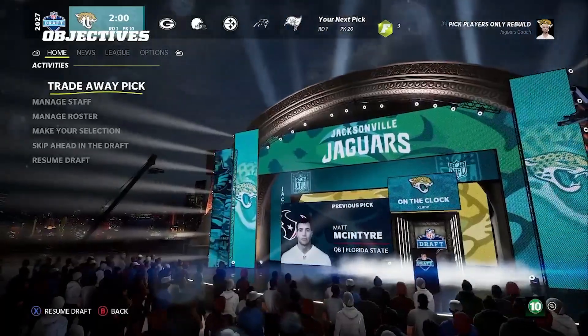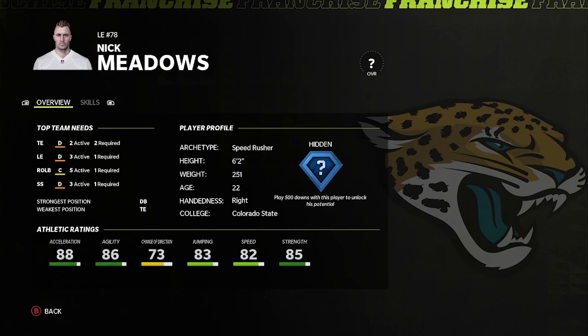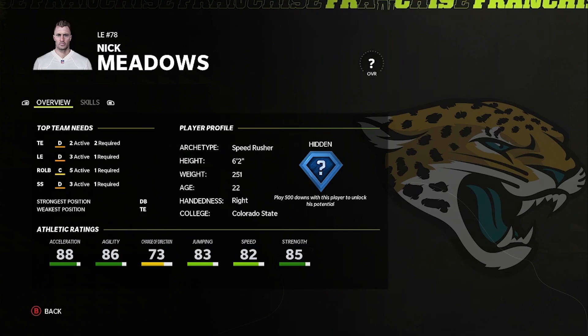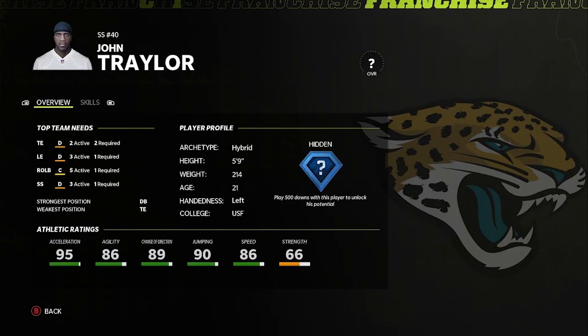Welcome back to my draft only rebuild. Last episode I asked who I should take and whether to change my playbook. Everybody seemed to want me to take Nick Meadows as left end, add him to the team as hidden development. Pop star thought Meadows was going to be normal development — he is wrong. 85 strength, 88 acceleration, 86 agility. Seems like a beast. I think he's gonna be a great player — hidden development, perfect.